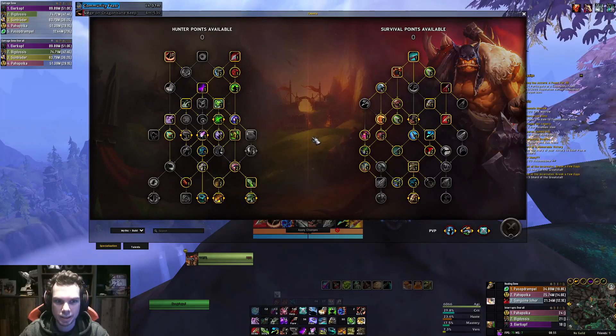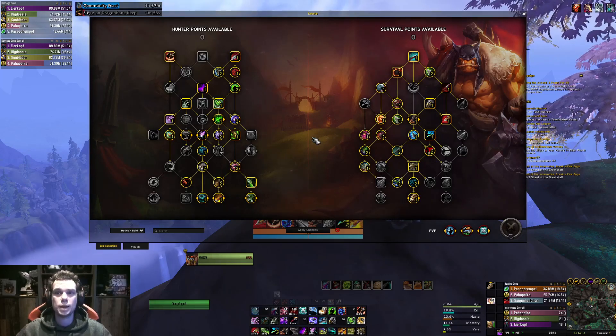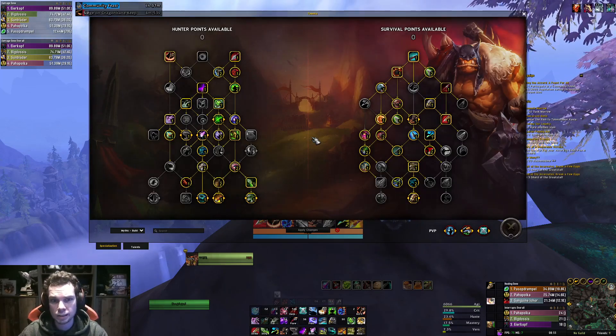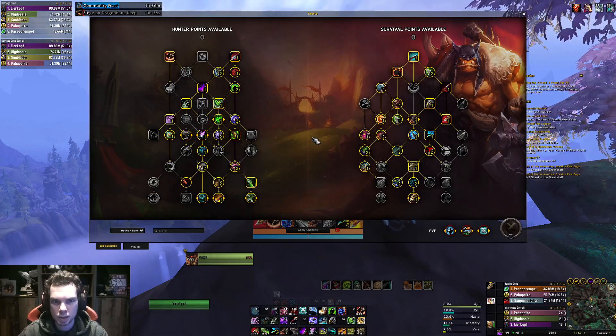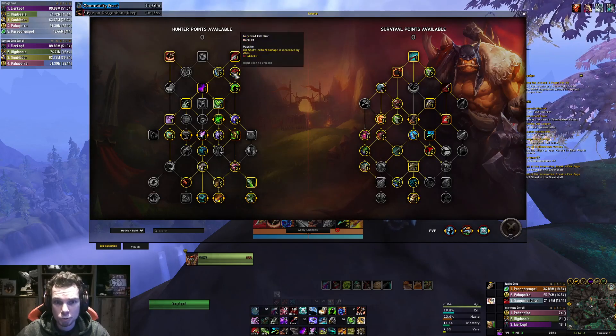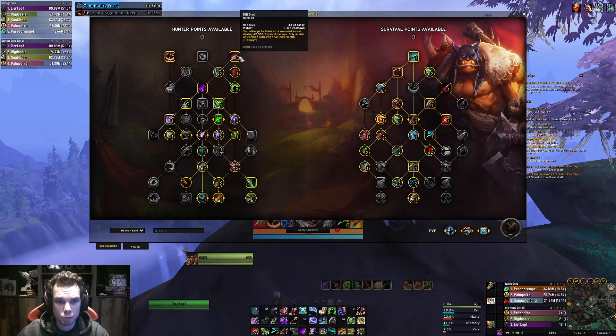Now let's go to the talents. These talents are based on Mythic Plus, because that is what I play with my Survival Hunter. I do not play any other content except for maybe some world content. The first stop, you will take Kill Shot and you will take Improved Kill Shot, because they are damage output increasing abilities.